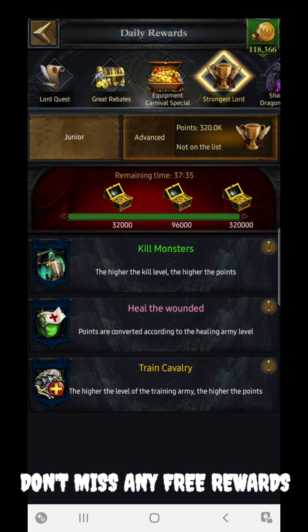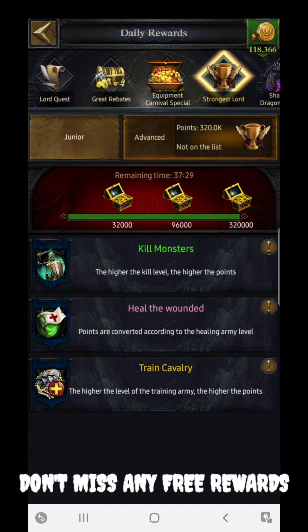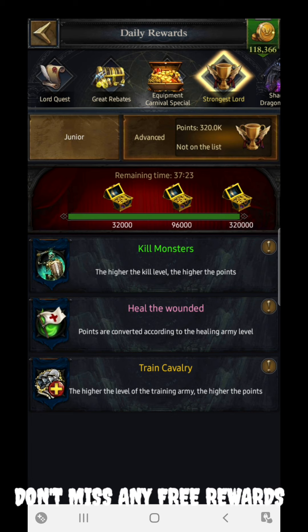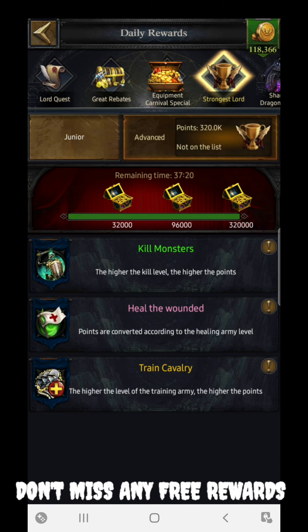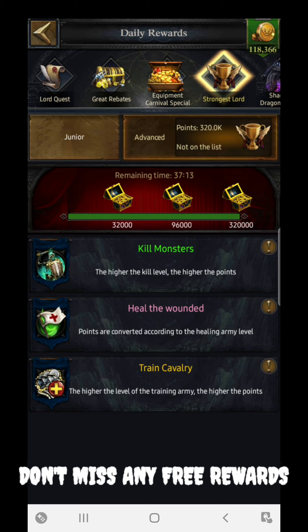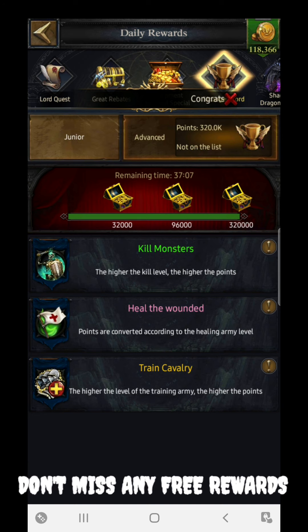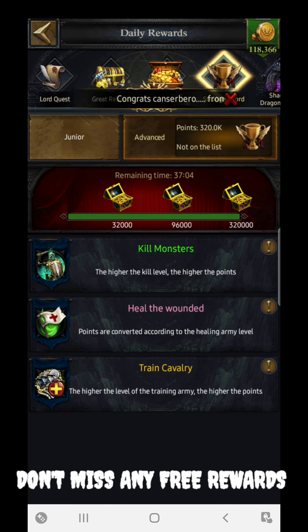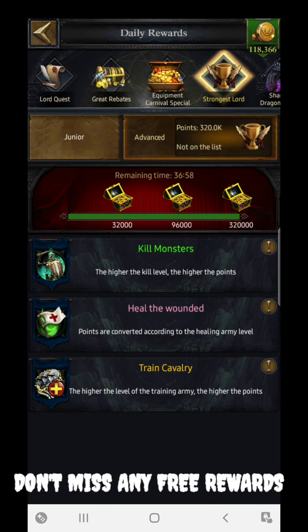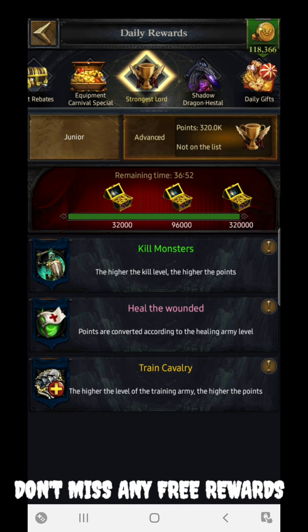These rewards keep changing, so don't panic — just try to get the maximum points you can. Another easy way is to heal wounded troops: fight in Karma, get your troops wounded, then heal them to gain rewards. Some quests are easy, some are hard. If a quest is too hard, just leave it and wait for the next update after two and a half hours. Don't spend money or risk anything since this is a free event — just have patience.